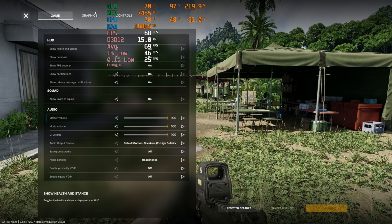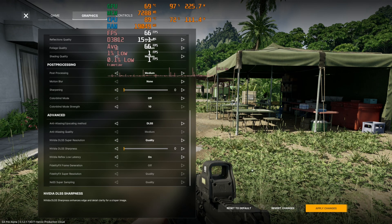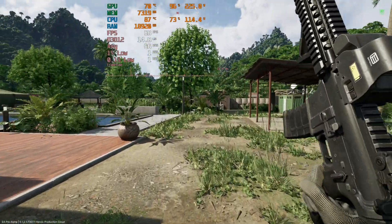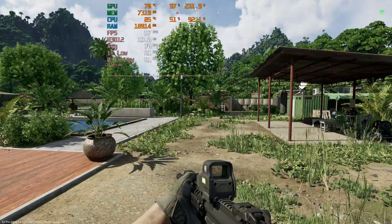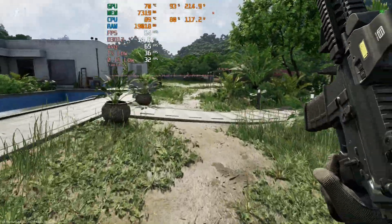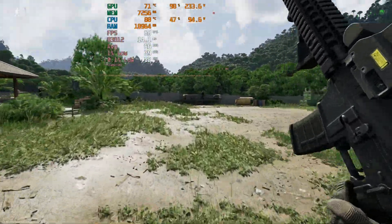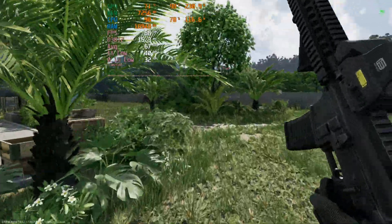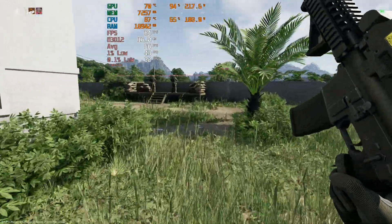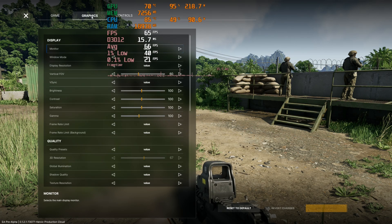Let's go into the graphic settings and go from low preset to medium. DLSS is still on quality. Medium takes a little bit off — sort of mid to high 60s. That's a heck of a good-looking game though, you can't take that away from it. It doesn't matter how badly it performs — you just look at it and you're like, yeah, okay, I kind of get why it doesn't perform very well.